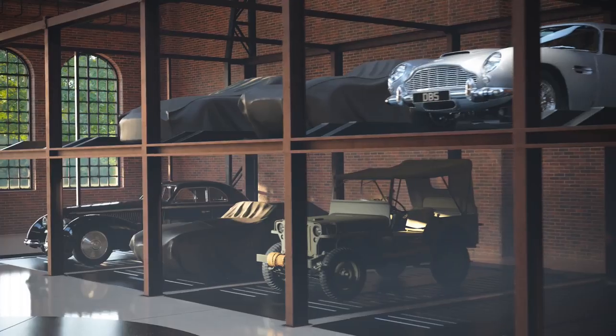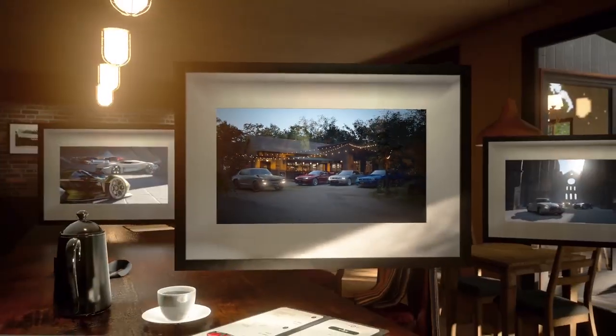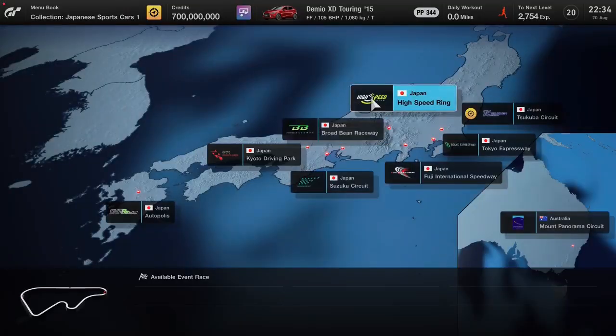Pausing again, we've got what appears to be a garage — there's a lot going on in this picture. Hopefully you can create your own custom garages, which I'm super excited about. There's also what looks like a track map, so maybe you can trace tracks on certain parts of the world and see where all the tracks are, which I think is really cool, especially if you don't know where they are.